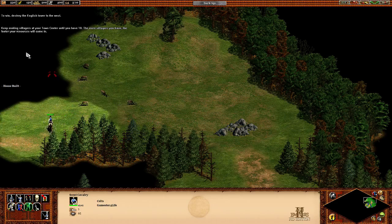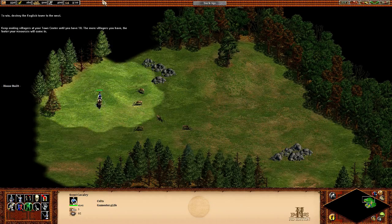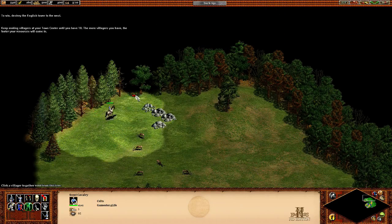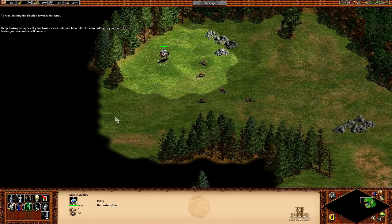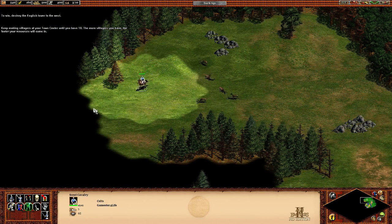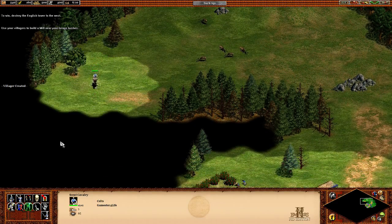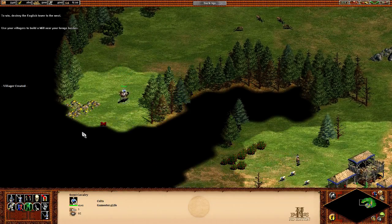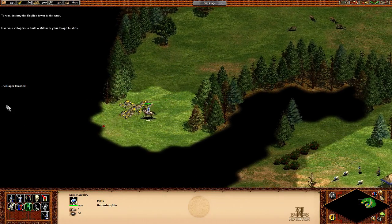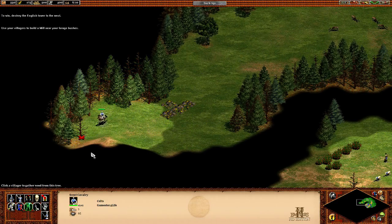The house is built, so now I'm going to make more villagers. I still need to find the gold — I'm sure there must be some in this map. The tutorial says to use your villagers to build a mill near your forage bushes. Oh, there's the gold! Providing there's not an enemy tower right over it, that will be a good source for gold.